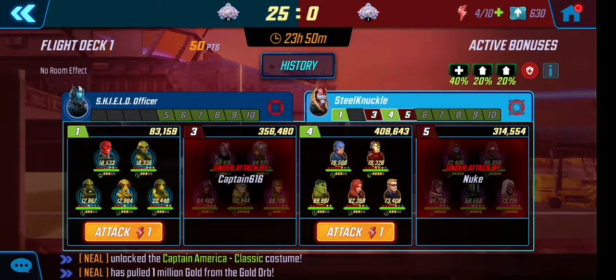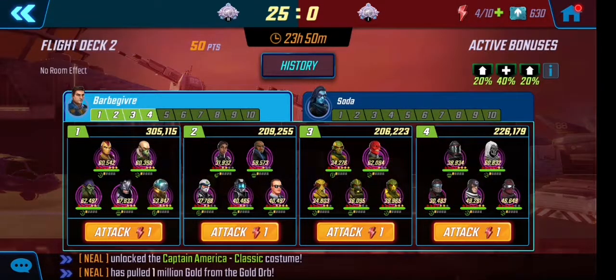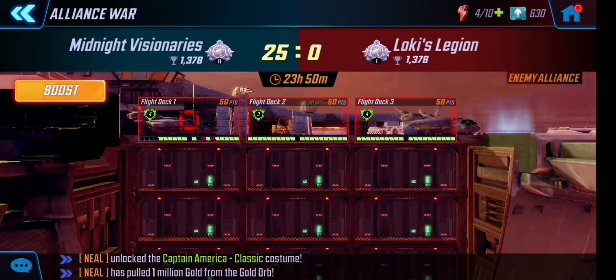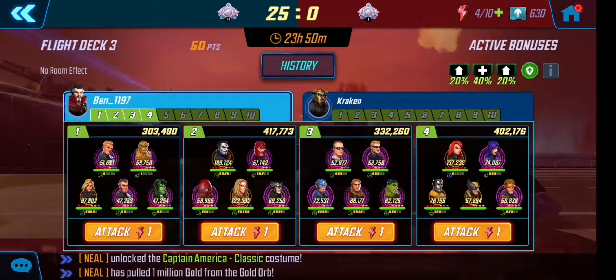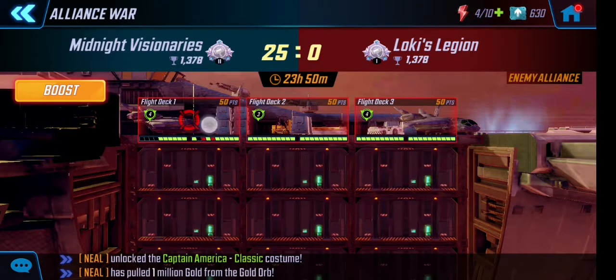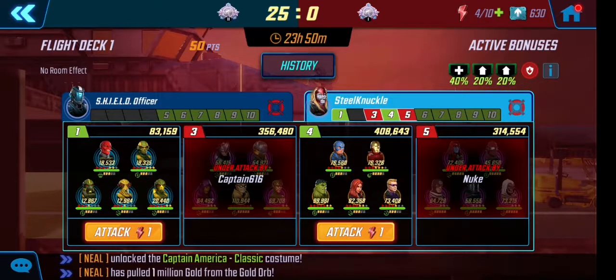Flight Deck Two hasn't been chosen — that's not a hard room, it's straightforward. Flight Deck Three — the first room is the easiest, I agree, but Flight Deck Two is easier. From a points point of view you won't get much for doing Shield Officer teams, but as an alliance you need to work on overall points instead of individuals. There is an MVP given but it's best to work as a team and individually at the same time.